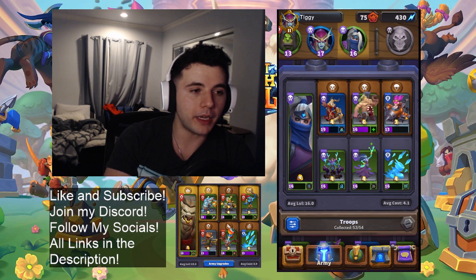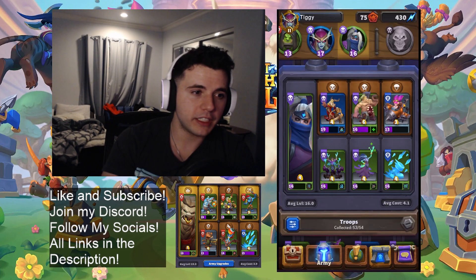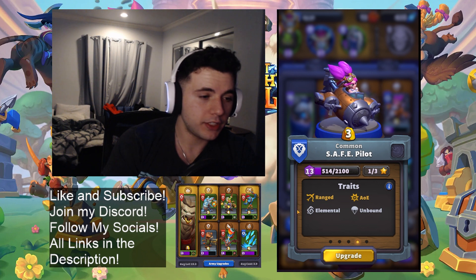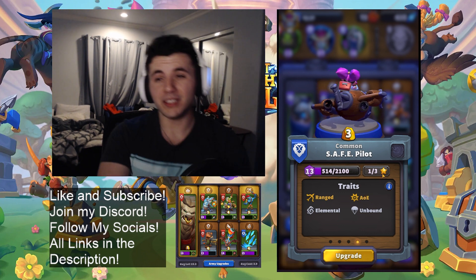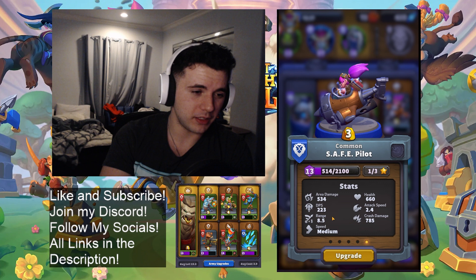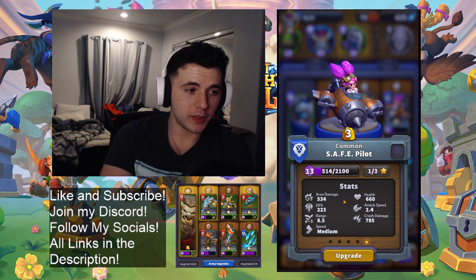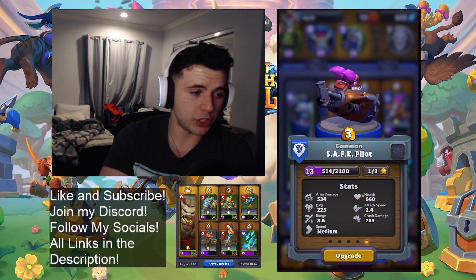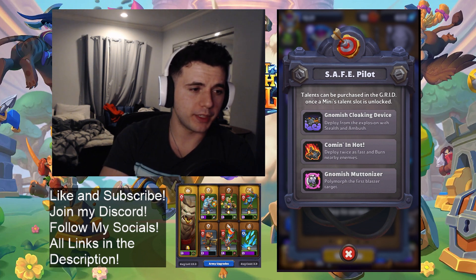By the way, our deck slots are Undead, Undead, and Unbound. Next up we're running Safe Pilot — why? Because it's OP, it's just so unbelievably strong. My safe pilot isn't even that high level and I run it anyway. She's ranged, AOE, elemental, unbound. Elemental damage pierces armored. AOE damage, very good range. And it's Unbound so you summon it wherever you want and it does damage where you summon it — 785, 786 damage, which is so much.